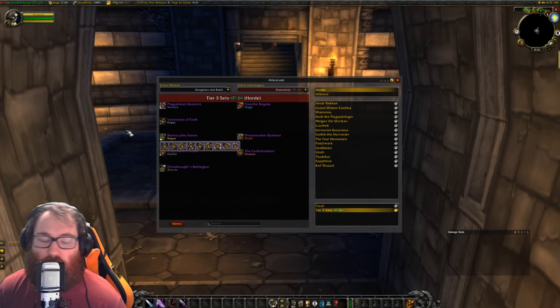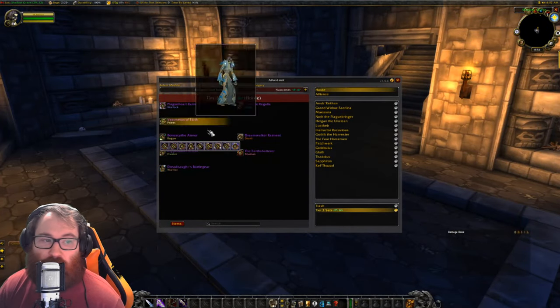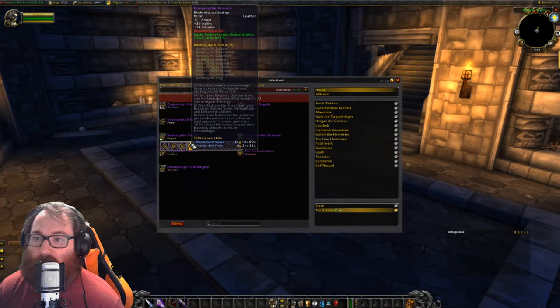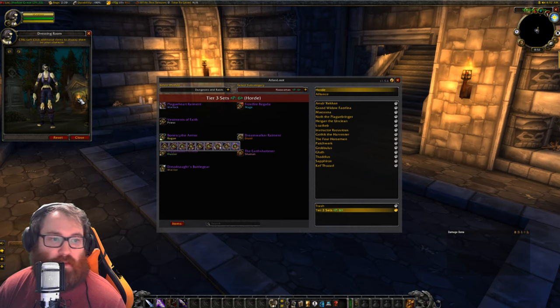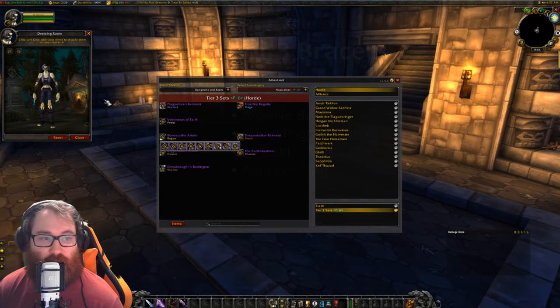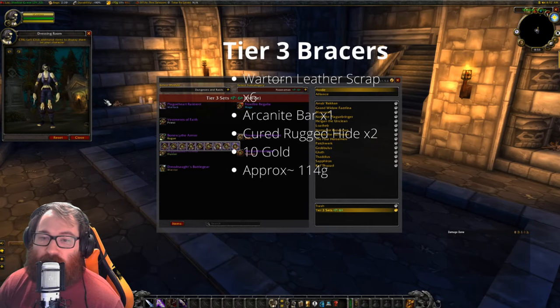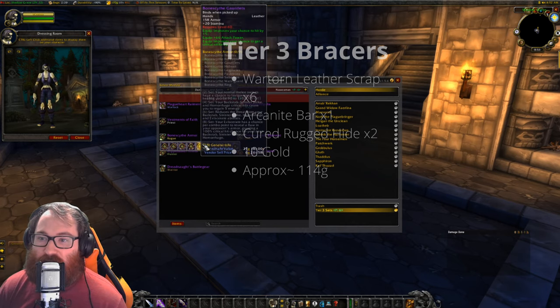We're going to head into the Rogue now — they have the Boneslice Armor set. Starting with the tier 3 bracers, the Boneslice Bracers: they're a nice black look and pretty cool overall. The bracers are going to run you 6 War Torn Leather Scraps, 1 Arcanite Bar, 2 Cured Rugged Hides, and 10 gold — approximately 114 gold total.